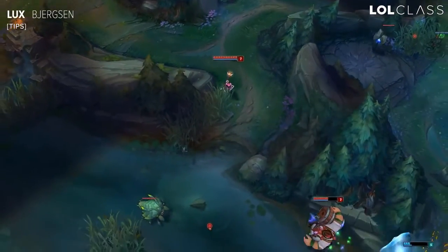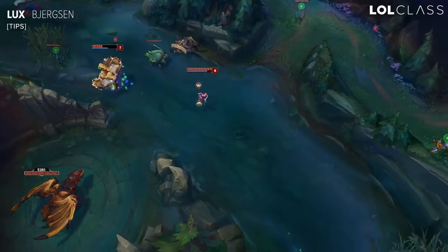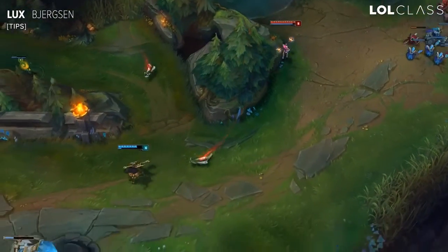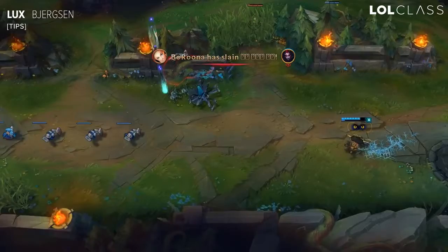I always find it really useful to get the scrying orb or the blue trinket. Because if someone's just barely escaped with low health, you can scout them out with the blue trinket. Oftentimes they're actually going to auto attack it, and while they're in that auto attack animation, you can get the ult off and kill them. It's really helpful for killing people far across the map.